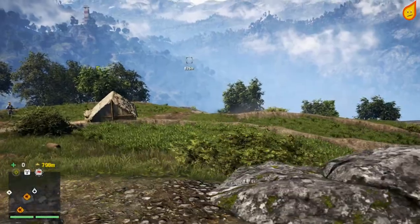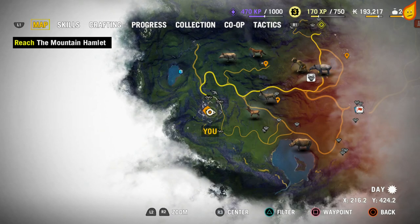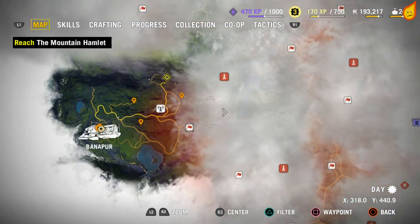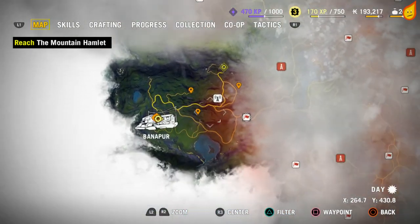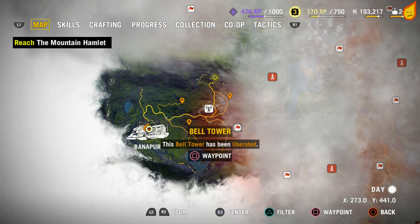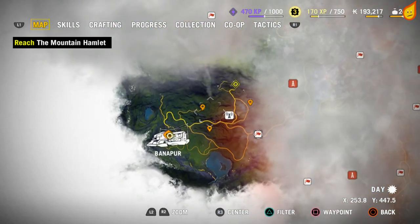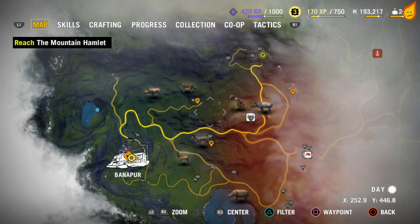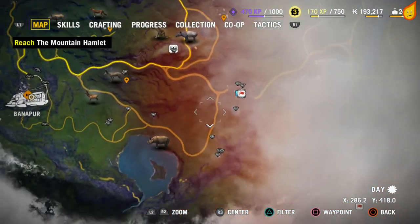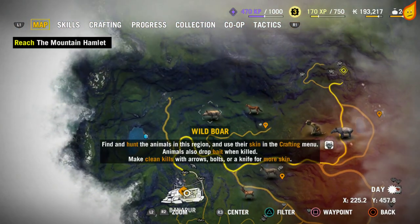All you need to do is go into your map by pressing whatever your map button is — depends whether you're on PlayStation or Xbox. Usually I was zoomed all the way out. When you liberate a bell tower, part of your map becomes discovered, and once it's discovered you can zoom in and it will show you all the different animals that can be found in that area.